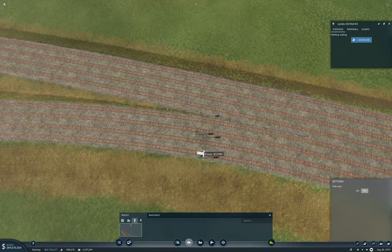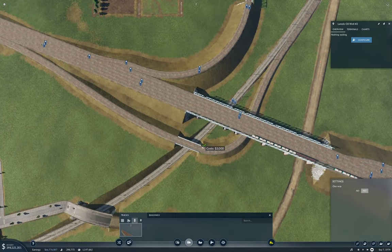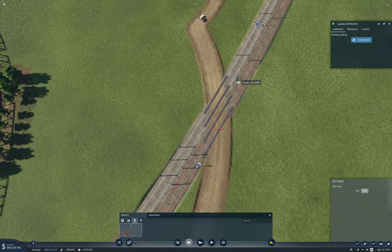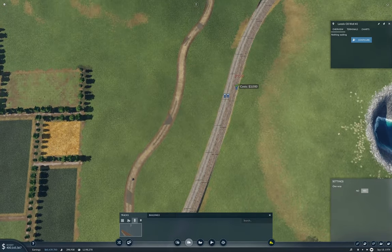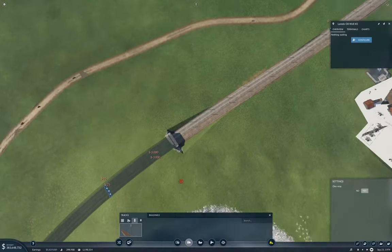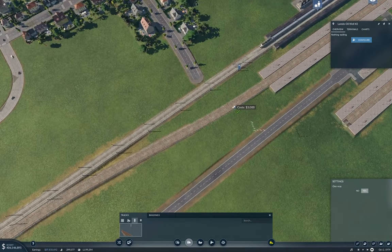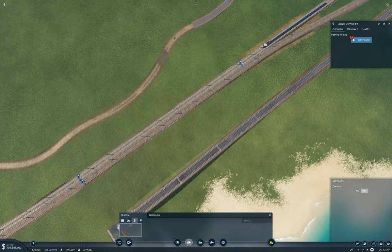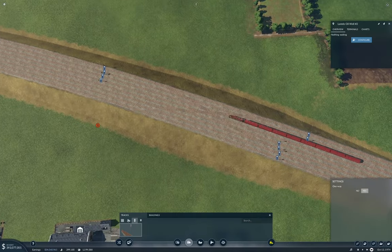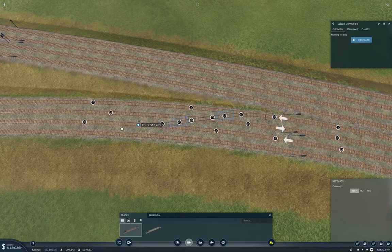Do this and then this. Yeah. And this - and then I suppose you could do this and then maybe this. Oh look, signals in a tunnel. Yeah, you went and did that. Yeah, I kind of did. Then we have signals there and we need them there. And that's probably okay. Now you need to get a crossover thing onto here so you can actually connect a train into that. Yeah, you're right about that.